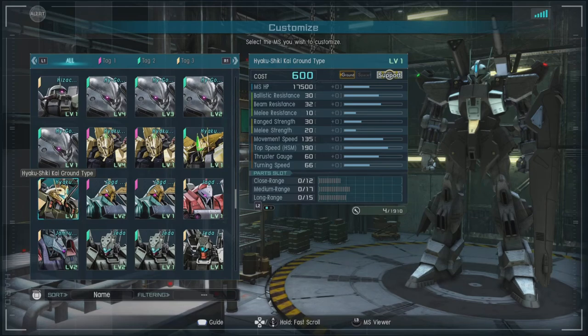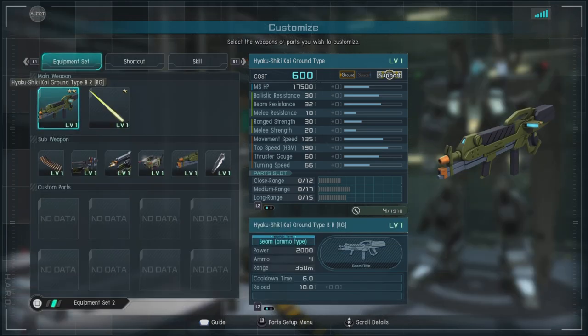First off, it's a support that comes in at a cost of 600. It is ground capable only and has a melee priority of one. For resistances: ballistic resistance 30, beam resistance 32, melee resistance 10, range strength 30, melee strength 20 — not terrible. Movement speed of 135, which is pretty good, and a thrust gauge of 60. For parts: close range 12, medium 17, long range 15. Not bad — a little more generalized than I expected.